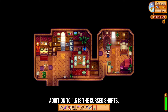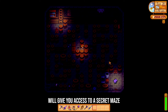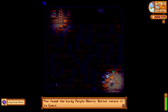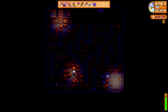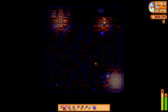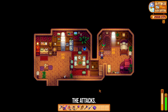Another new addition to 1.6 is the cursed shorts. Placing a staircase in Louis's bedroom will give you access to a secret maze room with the shorts at the end. Attempting to pick up the shorts will spawn a cursed lucky purple shorts that slowly attacks you and is immune to attacks. You can repeat this process to obtain multiple shorts, but you'll need to run away to ensure you don't pass out from the attacks.